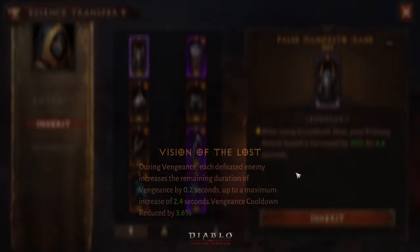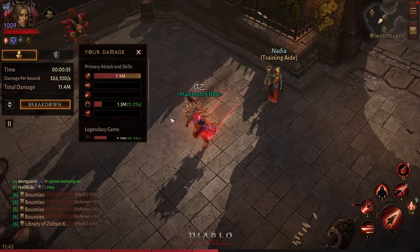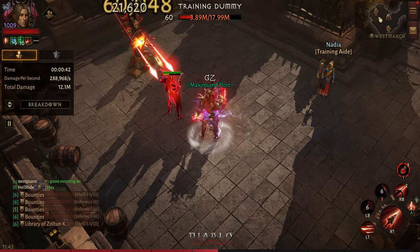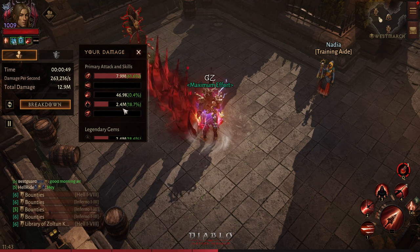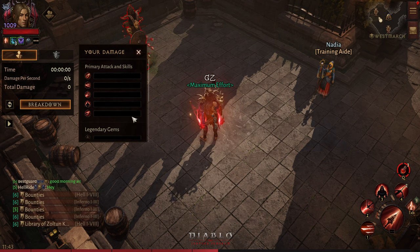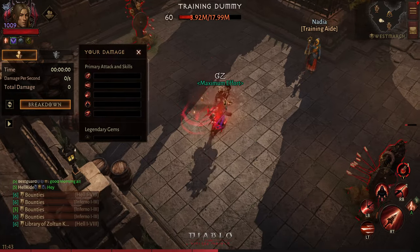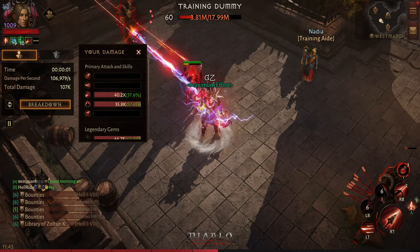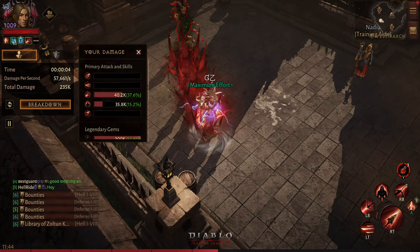Let me double check if knockback shot actually increases the attack speed as well. It doesn't look like it. But we can tell from the damage output - it did 2 million this time, though I was unable to reset it cleanly. And the damage hasn't registered properly - this is broken.